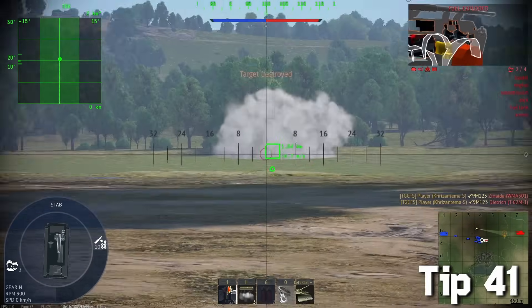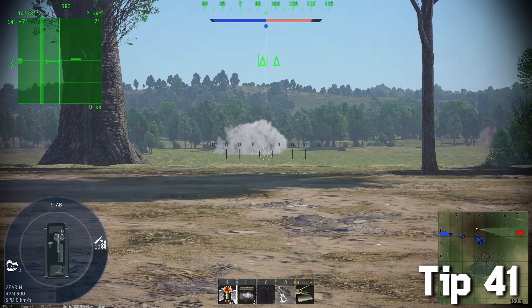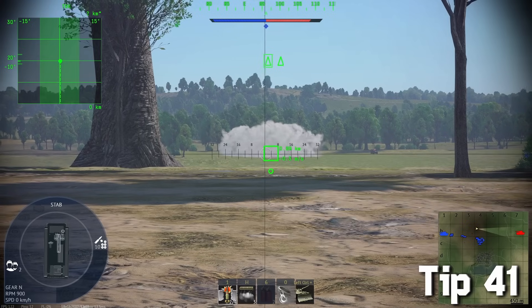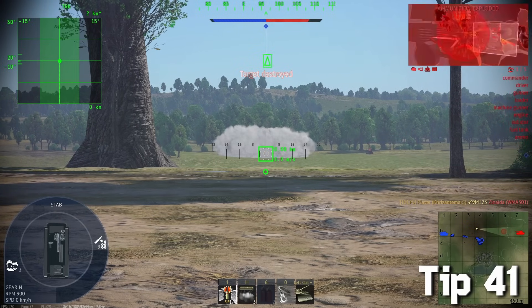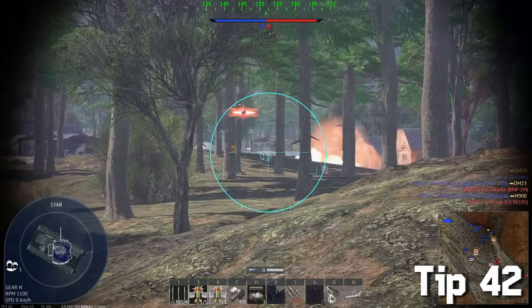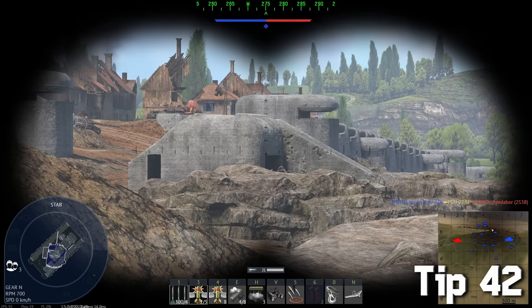Some radar-equipped vehicles can also lock onto targets through smoke, as radar completely ignores it. So basically you can shoot two targets at once — one rocket is controlled by your radar and one rocket is controlled by you.